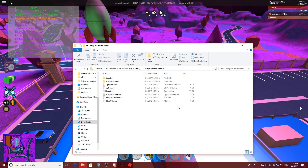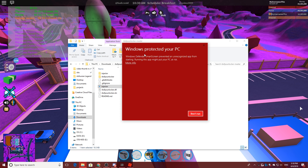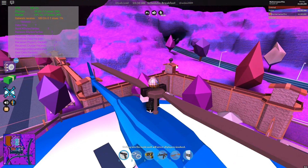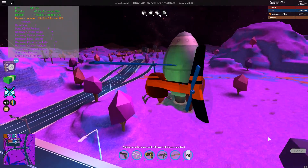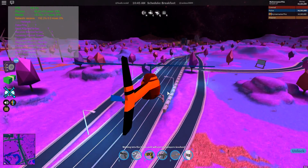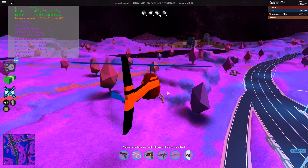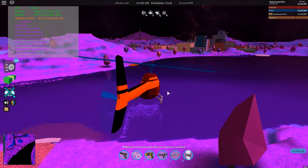Once again, come over here to the folder that you just unzipped that file from. There's going to be a file called Injector and you want to double-click it. You'll notice something like a Windows Protected Your PC message - click More Info and Run Anyway. As you can see right here, we are hitting 100 to 200 FPS in Jailbreak. It's heavily related to the server performance, which is some Roblox optimization they really need to fix so we can hit even better performance in games.